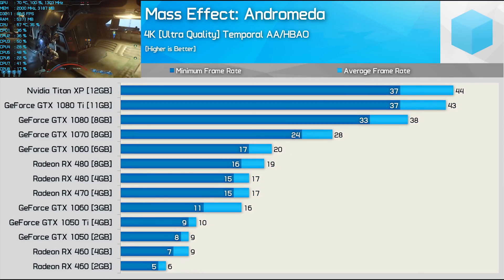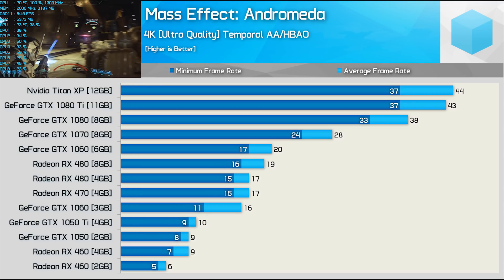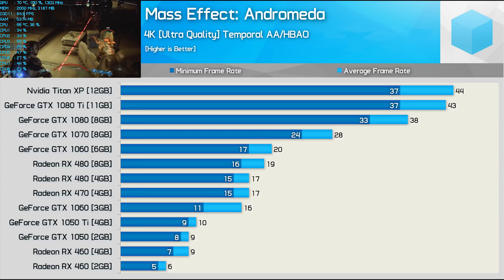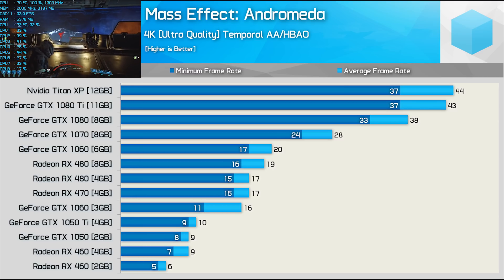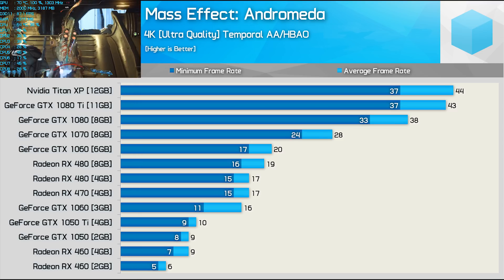Again at the 4K resolution, very few GPUs are capable of delivering smooth performance. The GTX 1080 just gets by with a 38 FPS average and a 33 FPS minimum. Then we have the GTX 1080 Ti, which delivered just 13% more performance — though the gains were more noticeable here.